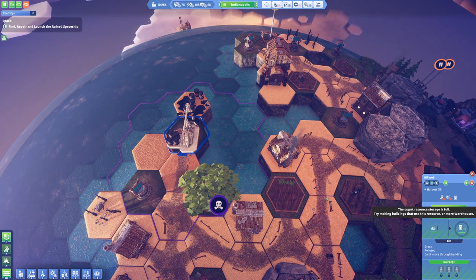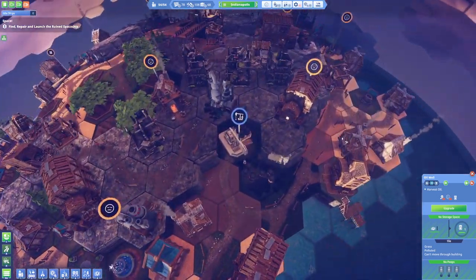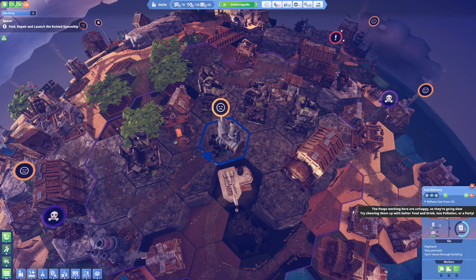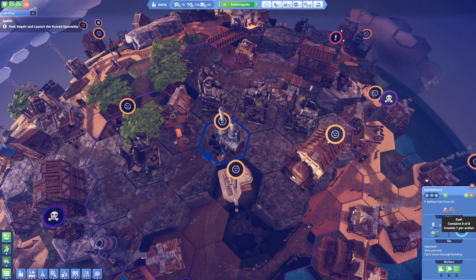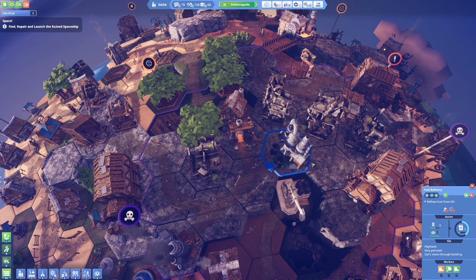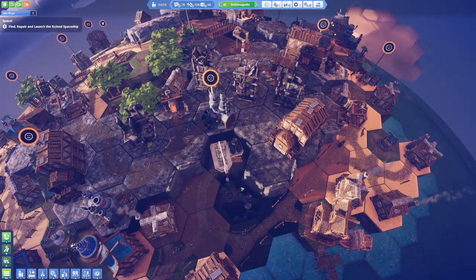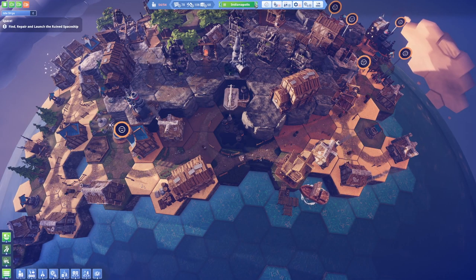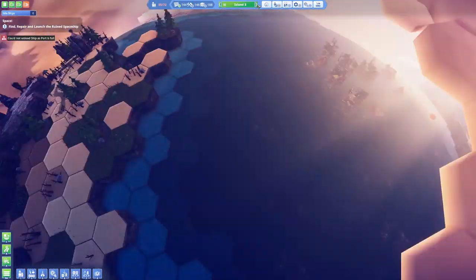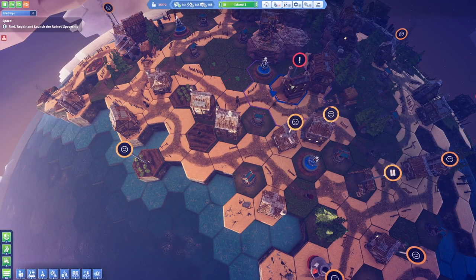Can't move through building — no storage space, that's why we're having this issue. Where can we store some oil? Let's store some oil in here. Hopefully that's gonna fix it. I think we need to store the oil itself — not the fuel. No storage space. And once they start removing the oil from here — hold on, don't we have to produce that oil somehow and transform it? Look at this — this one is transforming it into fuel.